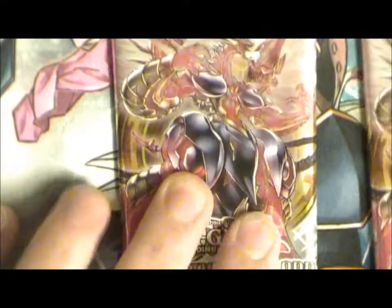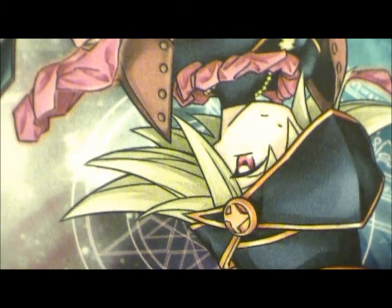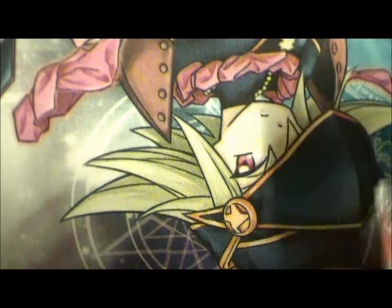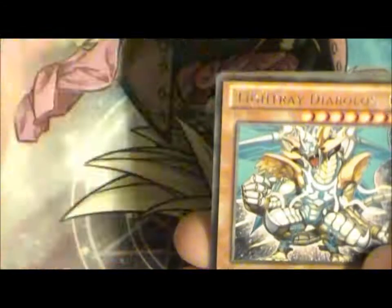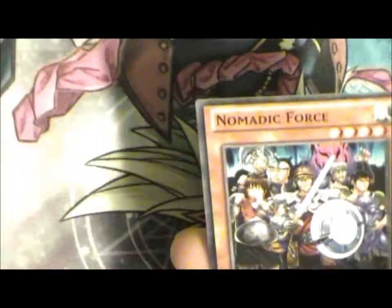Two packs left of these two tins, and both are Galactic Overlord. Contestoral Belt, Commander of Swords, Falling Current, Watttail Dragon, Light Grey Diabos, Quest Convasion, Insecure Policy Lady Bug, Phantom Bouncer and Nomatic Force.